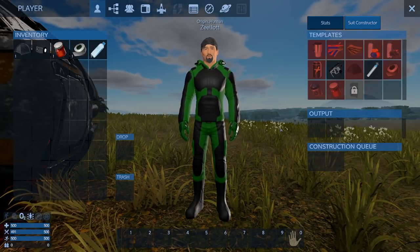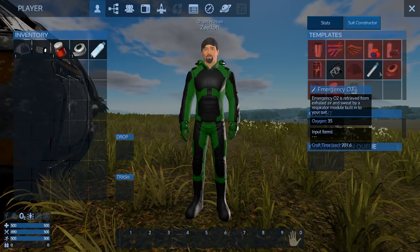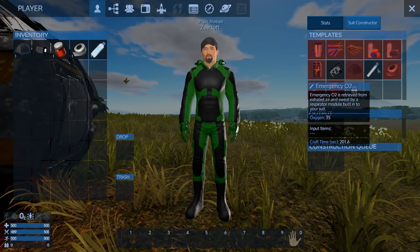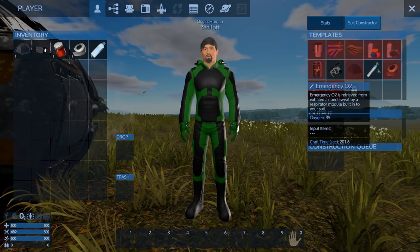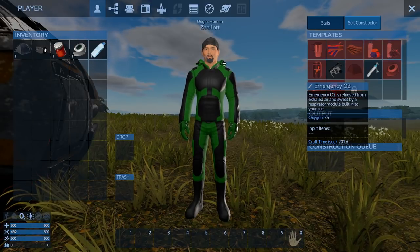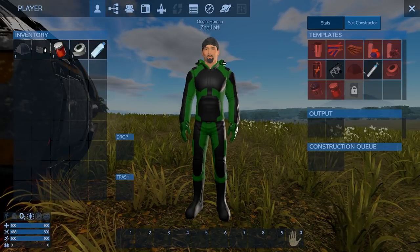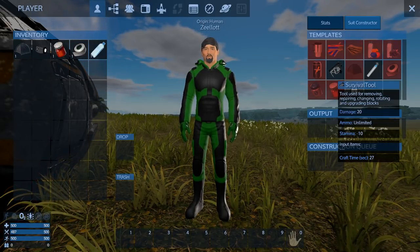Check our suit constructor — right now we can make emergency O2. This is how we can make emergency O2 at the cost of nothing but time, and it's built right into the character. Their pajamas make oxygen, retrieved from exhaled air and sweat by a respirator module built into your suit. So your pajamas are actually powered. And they can make a survival tool — so let's make that.